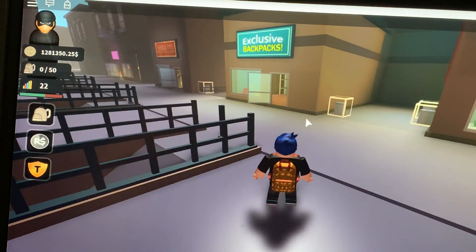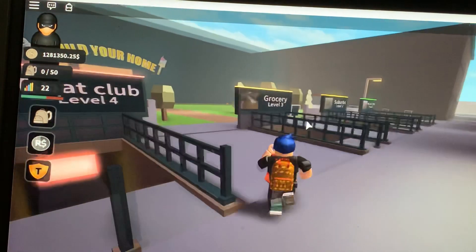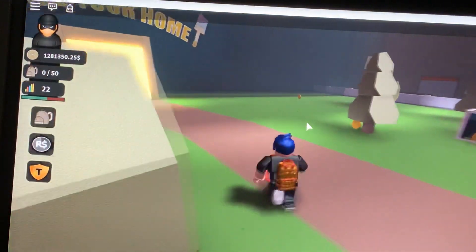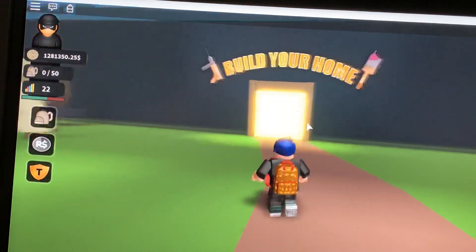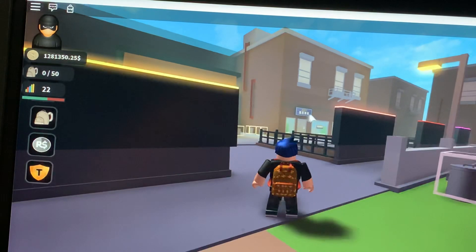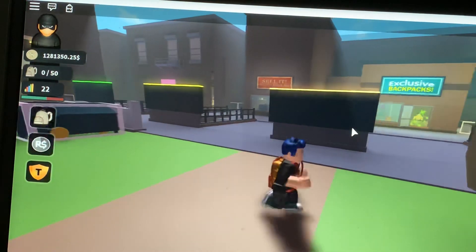Hey guys, I'm playing Thief Life Simulator on Roblox right now. I had a video before this but it was kind of long, and I guess people are still having trouble doing this wall glitch to get inside the city bank which is over there. So I'm going to show you guys in this video how to do it.